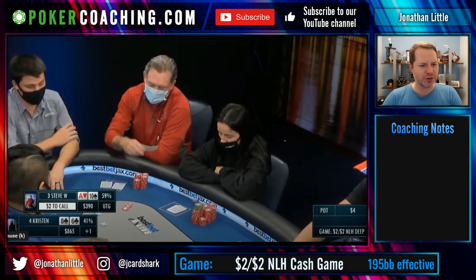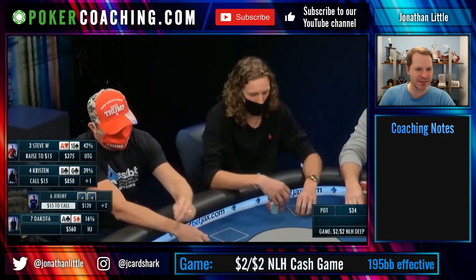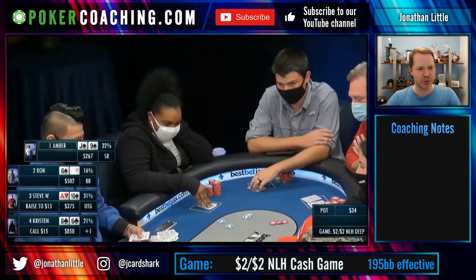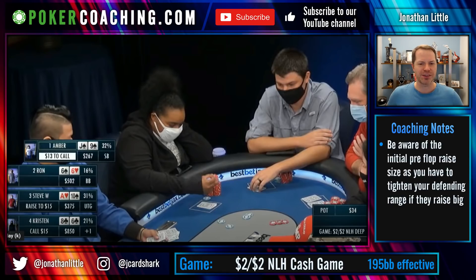Ace-10 offsuit raising is a little too loose. Kristen, under the gun plus one with eight-six of clubs, pretty quickly calls — eight-six suited is definitely too loose. Around to Amber in the small blind, playing $267 deep with jack-nine of spades. If the blinds were two-five and Steve made a three big blind raise, calling with jack-nine of spades would be perfectly fine. But when Steve raises huge to seven and a half big blinds, you have to fold out the vast majority of your drawing-type hands from the blinds, because you're going to have a difficult time realizing your equity out of position.